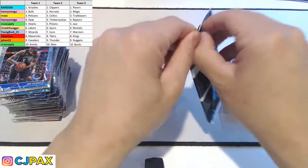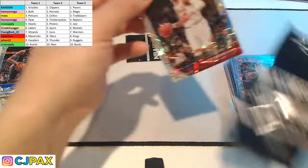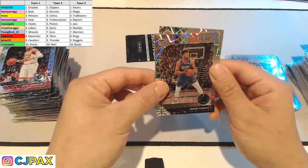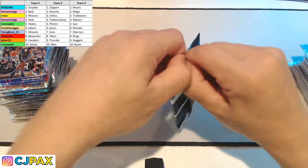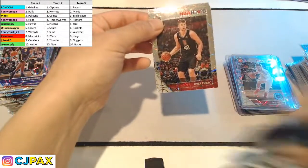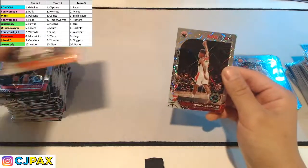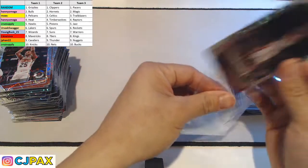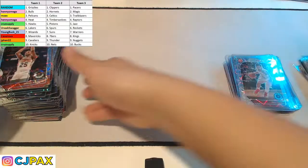Two packs left. Otto Porter Jr., Jabari Parker, and for the Lakers Rajon Rondo in the last pack. Let's end it strong please. For the Clippers, Ivica Zubac. For the Suns, Mikal Bridges. And for the Wizards, Admiral Schofield. So no Tyler Hero — sorry Henny. I did what I could, but we did get you Coby White and a fair amount of PJs, Jarrett Culvers, and a Silver Terrence Davis.